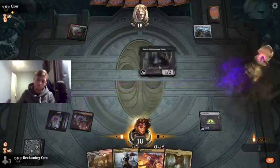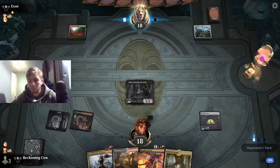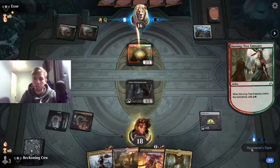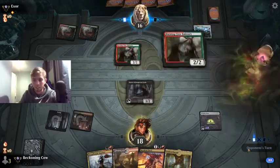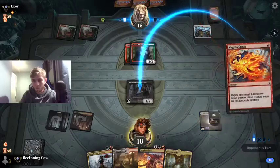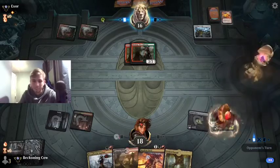I'm going to play Priest - I just like it a little bit more in this position. I will also play Canyon Slough tapped, even if I want to, unless I draw an untapped land. That Burning Tree Emissary card is a massive powerhouse. What can you do, really?